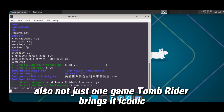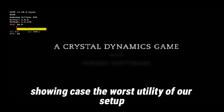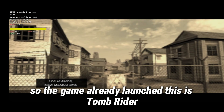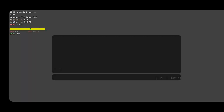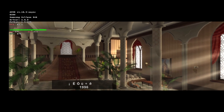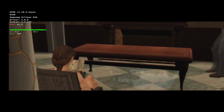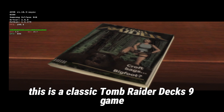Also, not just one game — Tomb Raider brings its iconic visuals and immersive gameplay to the Exynos platform, showing the versatility of our setup. The game has already launched; this is Tomb Raider, and we are loading into the game. This is a classic Tomb Raider DX9 game.